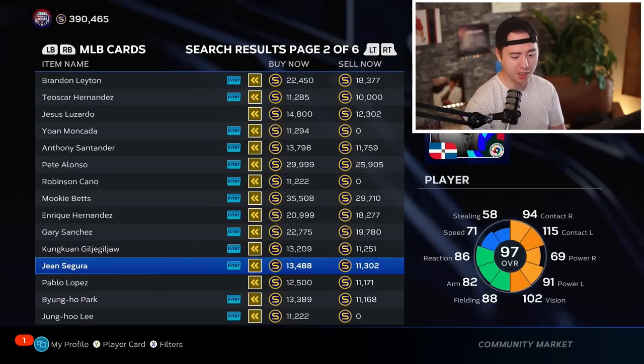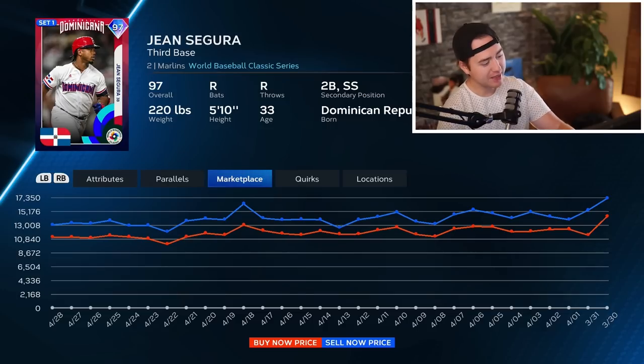The Around the World packs are pretty much a lock for this flash sale, and I'm thinking all three will drop at the same time. You can pause the video, pull these up on the app, and favorite some of these cards so they're ready to monitor. Around the World Set 1 rare rounds include Mike Trout, Miguel Cabrera, and Roki Sasaki — already down quite a bit. The base round includes Bianco Park, Gio Urshela, Jean Segura, Gunguan, Gligolo, and Pablo Lopez — around 11,000 stubs right now. Jean Segura, for example, is at 11,302 on sell-now and has been pretty consistent.